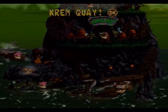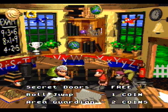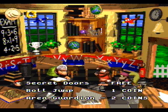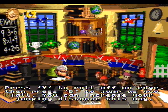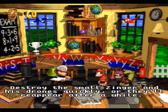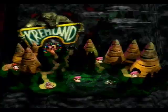World 4 — Crazy Kremland. Wrinkley's hints: secret doors are hidden in the sides of walls and can be broken into by throwing objects or using animal buddies — four worlds in and she's only now telling me I can break walls! Press Y to roll off an edge, then press B to jump as you fall to increase jumping distance. Area guardian: destroy the small Zinger and his drones quickly or they'll reappear. Good luck, children — the queen bee boss, I guess.